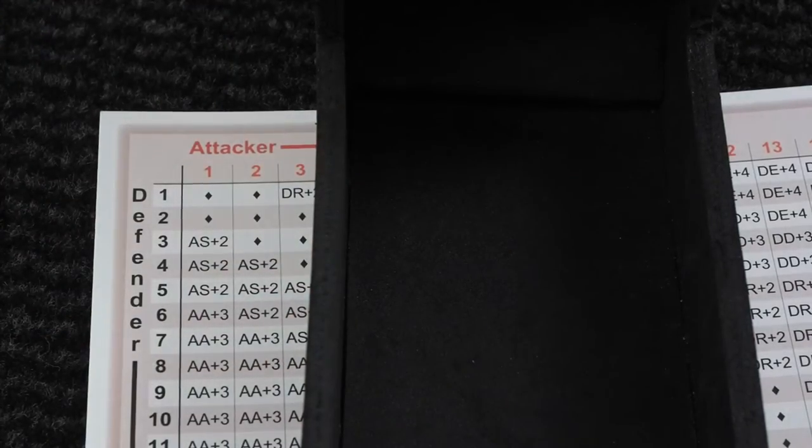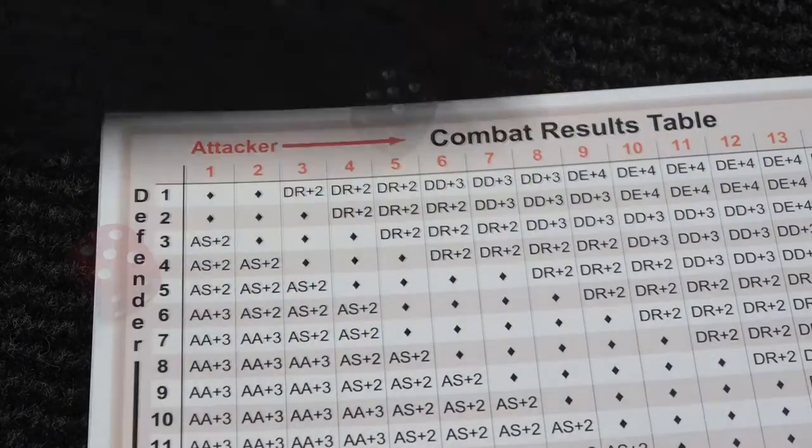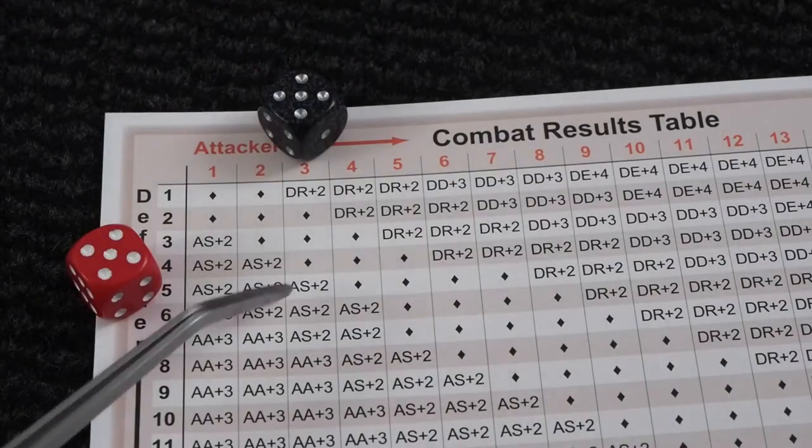The weather is good so that's all good. That's not going to do it — you have to take minus two for attacking across a strait, and that is attacker stopped.